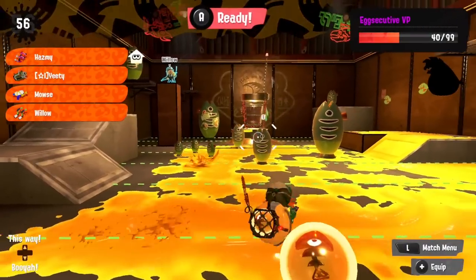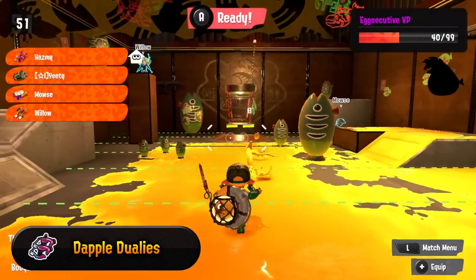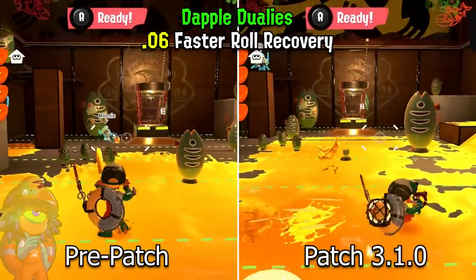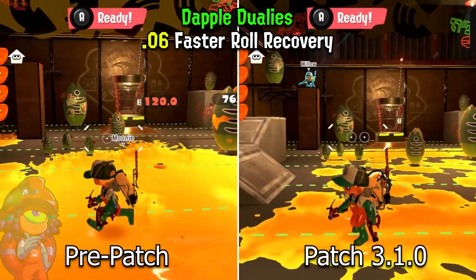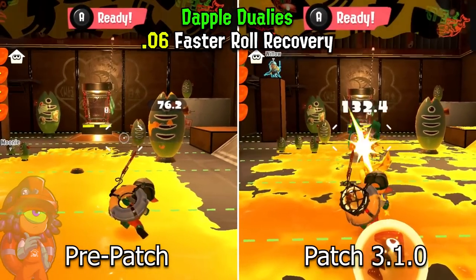The final weapon change where I've seen a minor difference is to the Duelies, both Splat Duelies and Dapple Duelies. For the Dapple Duelies, they have reduced the end lag of your rolls and you will be able to move 0.06 seconds sooner than before. Not a huge change overall, but more mobility and less end lag is always good in Salmon Run.